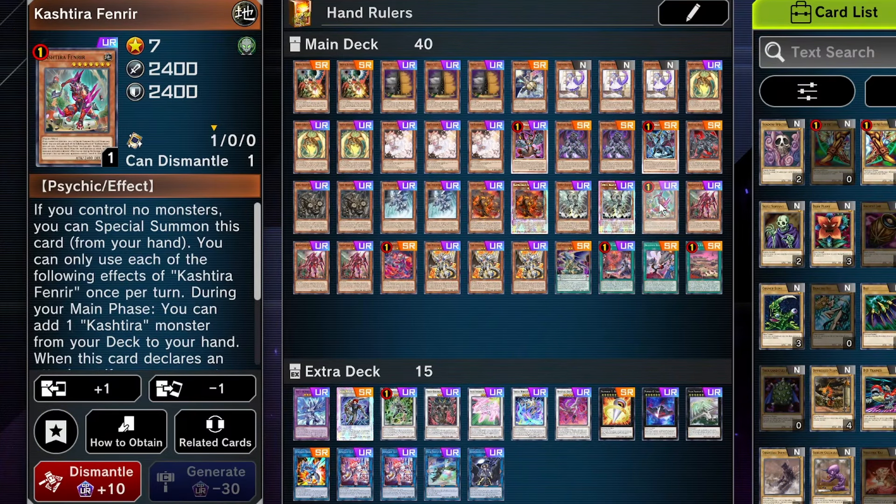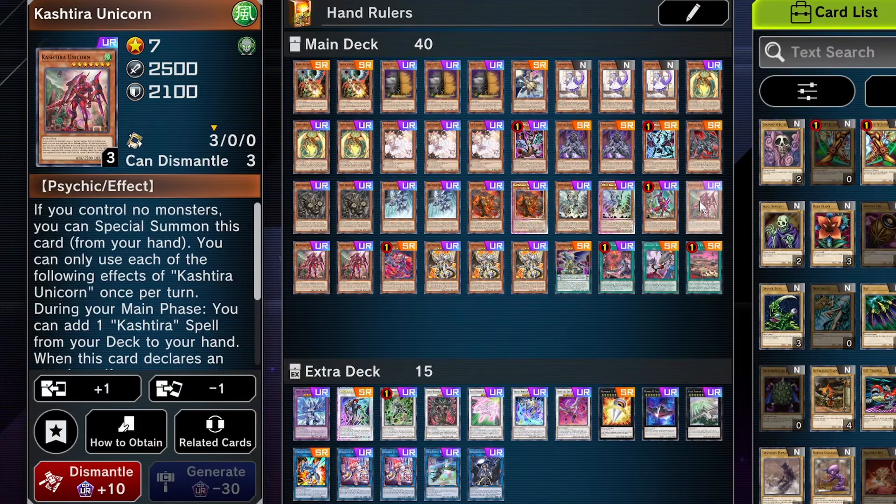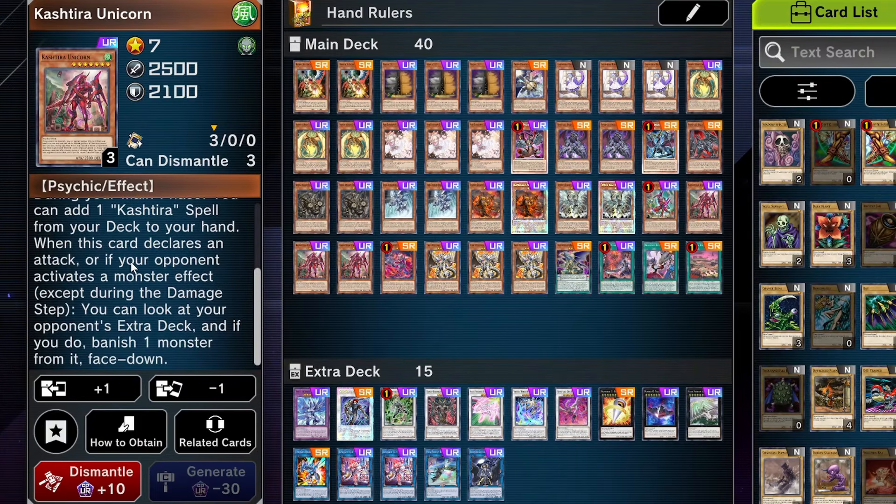The Kastir engine is extremely powerful here because it baits out the Ash Blossom and Infinite Imperms. It provides us with a level seven on-field body, and it's also quite scary when you can banish an opponent's face-up card face down. So many things built in — it perfectly works. Three Unicorn because looking at the opponent's extra deck is very powerful, and you can just stop them entirely from one banish.